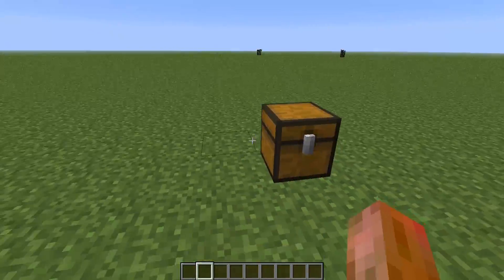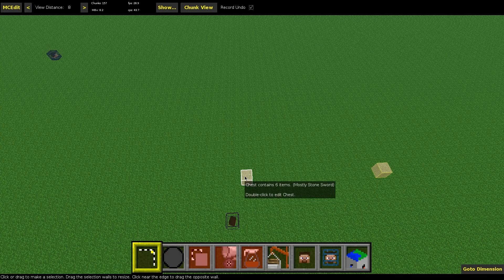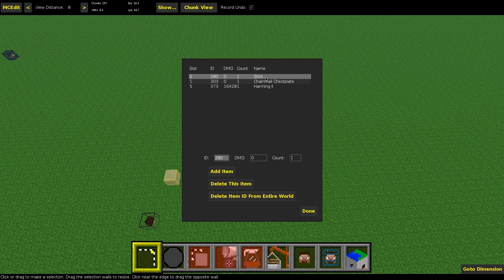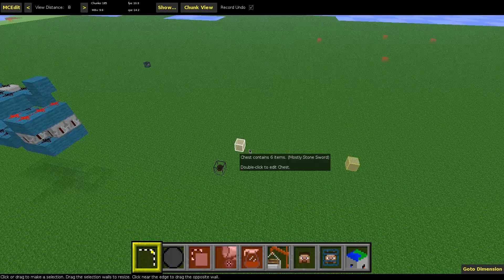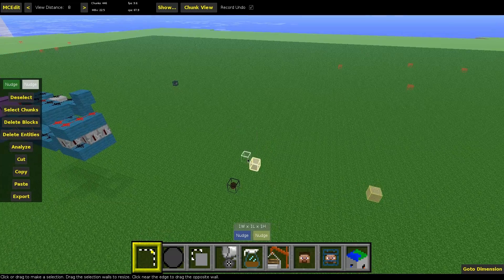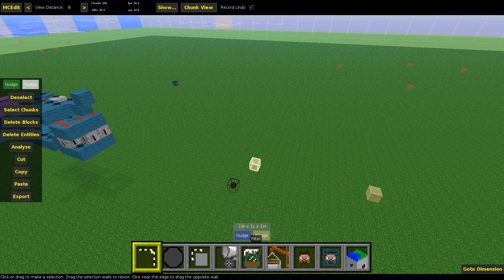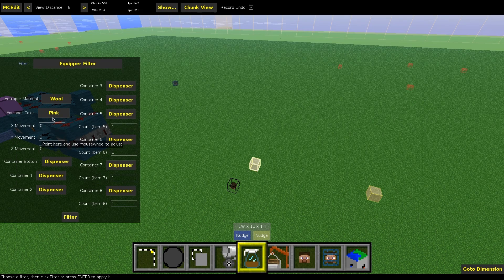Now I'm in MCEdit. These are the two chests — the first one has the armor and potions in it, and the other one has the stick and chest plate. I enchanted some items and renamed them so you can see that the filter keeps the name, enchantments, and all NBT data. This is very important — for example, if you want a potion named for a specific ability like Soraka's spell in League of Minecraft. Now I'll go to Filter and select the Equipper Filter.